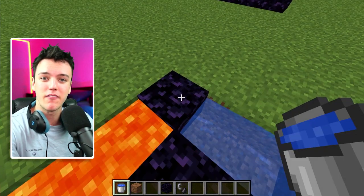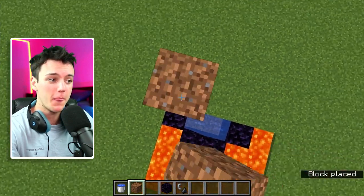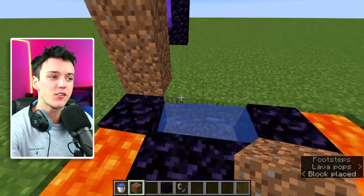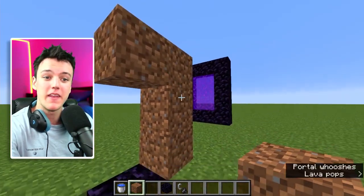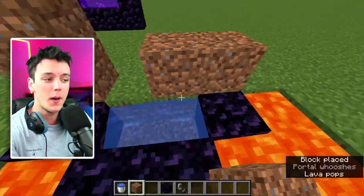Next to this piece of obsidian, place three dirt blocks high — three just like this — and then place one long, so it's going to be an L shape. Then place one block of dirt here and one block of dirt here.